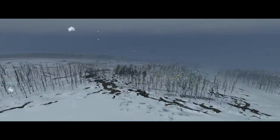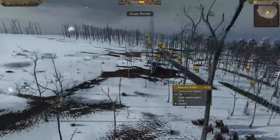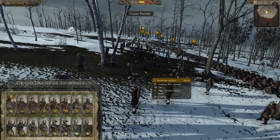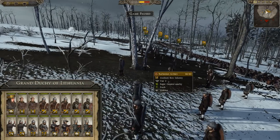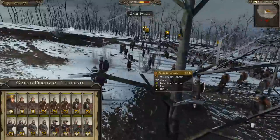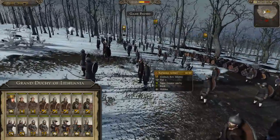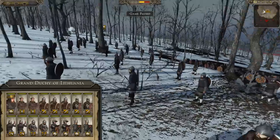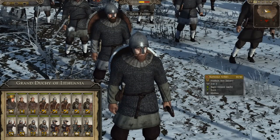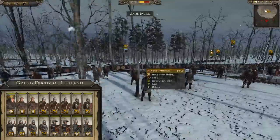Let's get started with the army comps — we'll start with my awesome Lithuanian army first. In the front lines, my archers are the Ruthenian archers, and they're pretty good. They're tier 2. I don't have a lot of them; I'm kind of relying on their skill to win this battle against Jackie Fish's lesser archers, because he is bringing some peasant archers. Let's get a nice close-up on these guys.